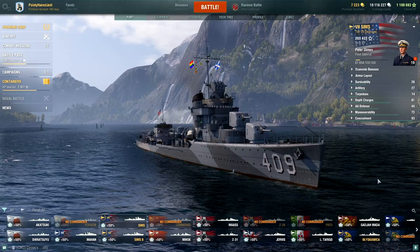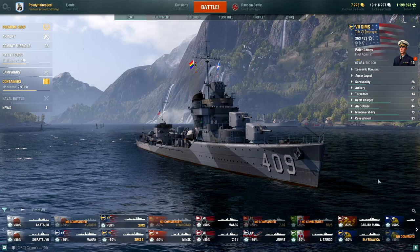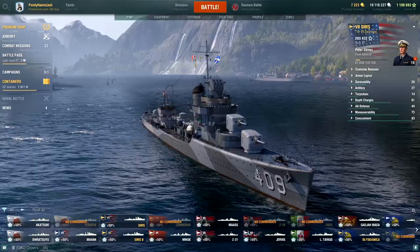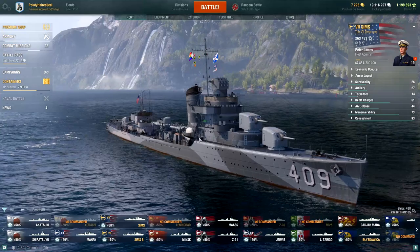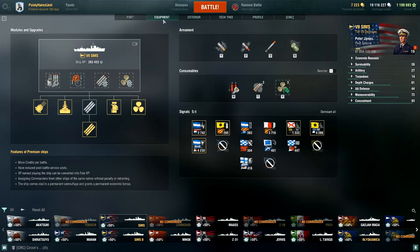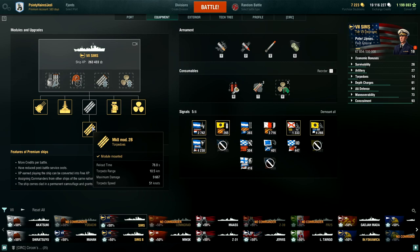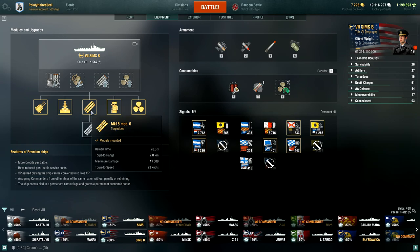Greetings sailors and welcome back to World of Warships and another mid-tier oldie — in this case a very oldie. This is the Sims, and it's been around since basically the start of the game; it's one of the original three pre-order ships. These days there are two of them, and I'm going to use that to play around with one of the unique features: it gets to use two different types of torpedoes. I'll use the slow, long-range torpedoes on the Sims and the seven-kilometer ones on the Sims B.